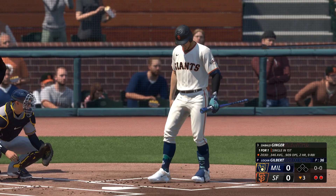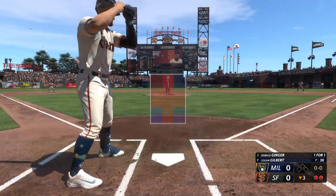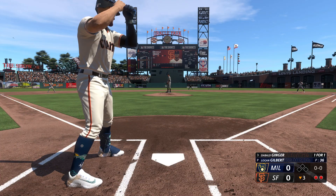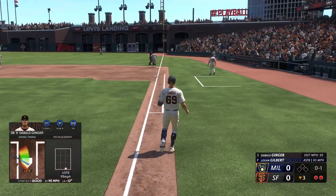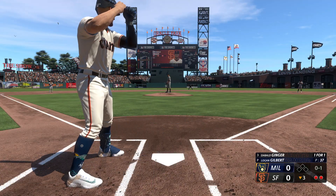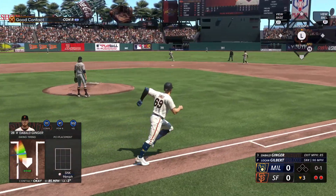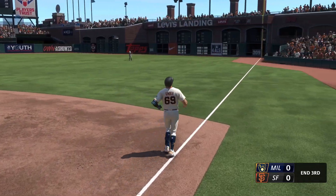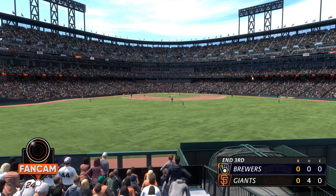Bottom of the third — I'm up to the plate with two outs and nobody on, no score currently, one-for-one on the day. Logan Gilbert about to throw pitch number 37 of his outing. First pitch just barely foul down the first baseline — maybe a foot off the bag, 0-1 count. Next pitch chopped up the middle — shortstop gets a glove on it, throws across to first, beats me by a step. That's all she wrote for the third inning.